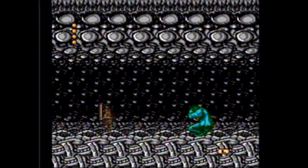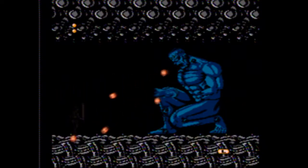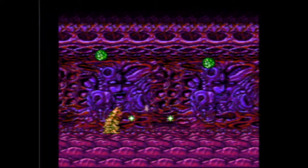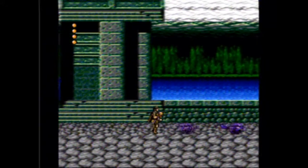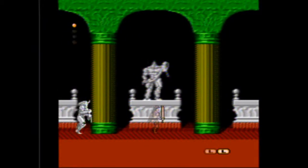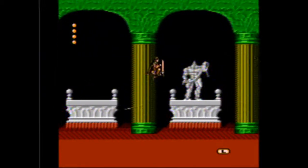Frankenstein has two forms: a normal form which jumps around, and then his final form, which is this giant muscular son of a bitch. Frankenstein may look simple, but it is really hard. The hit detection is way off, and you're always constantly dropping your weapons and losing your magic attacks every time you get hit. A lot of times I was just reduced to using the jump kick, which is actually a very reliable attack and does decent amounts of damage.